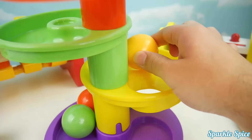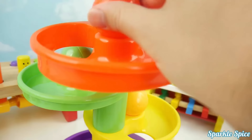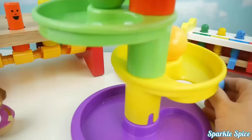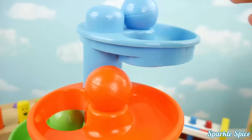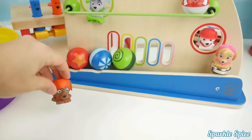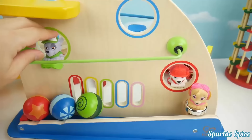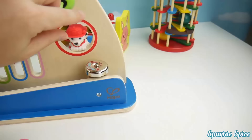Now we'll put them back: yellow, green, orange, and blue. Now we'll play with this toy. Time to come down, Zuma, Rubble, Marshall, Chase, Rocky, Skye, and Marshall.